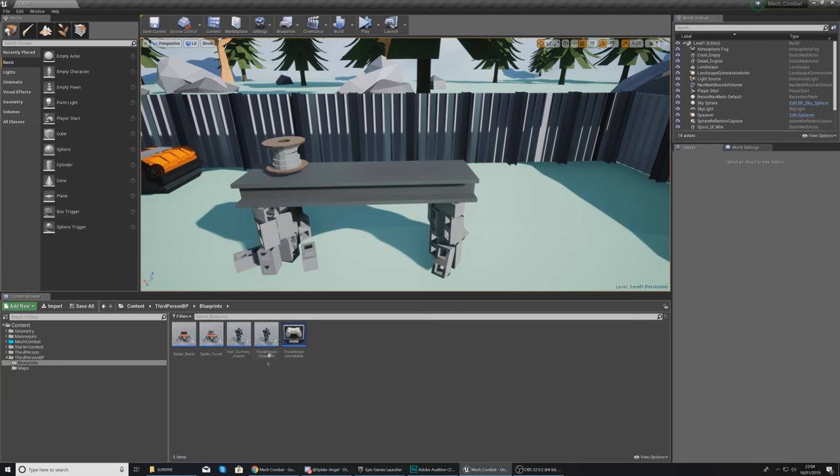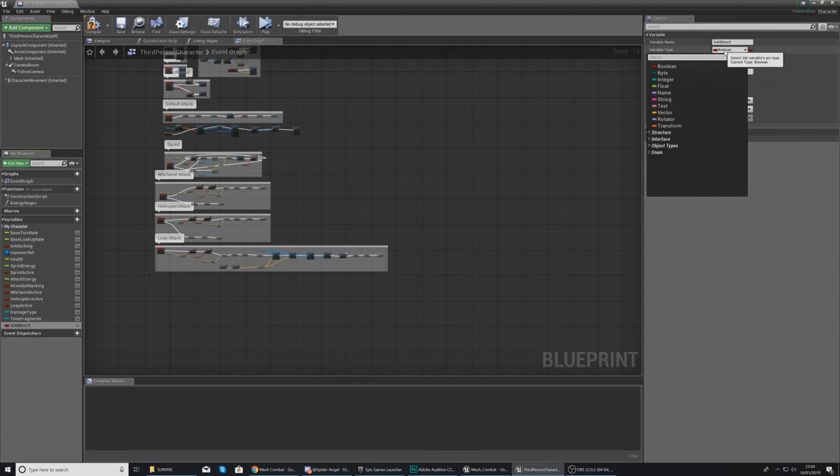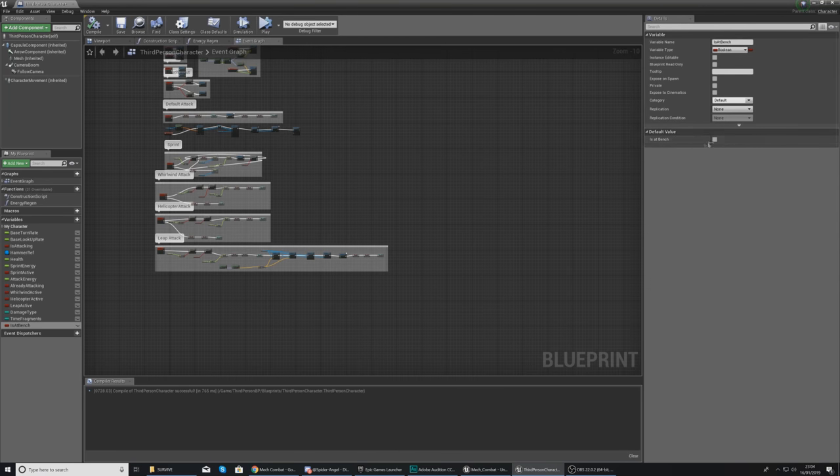First and foremost we have our third person character, which will contain the variables and logic for opening and closing the shop. We'll also have a second blueprint for the workbench with collision — entering that collision lets you press E to interact, and leaving it means you can no longer open the shop. Let's start by creating two variables inside our third person character: a boolean called 'Is At Bench', set its variable type to boolean, compile, and set the default value to false.